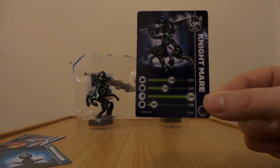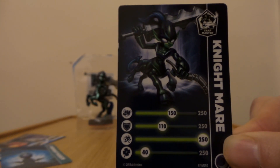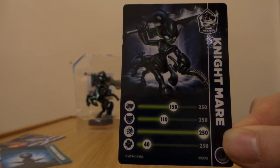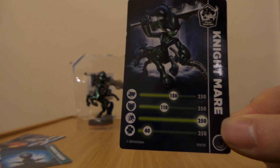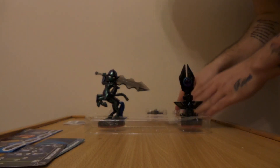Strength is 150 — not as strong as the Nightlight but still strong enough. Armor is 110, a little bit better than the Nightlight. His speed is 250 dudes — super super fast! And his magical abilities is just 40, not really that good. So let's move on and put the cards to the side.